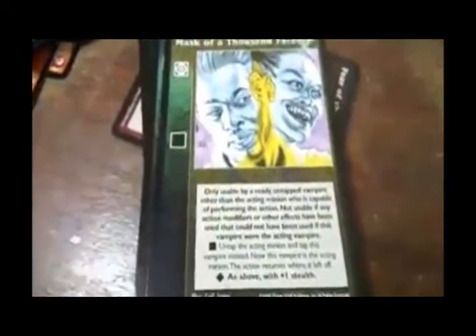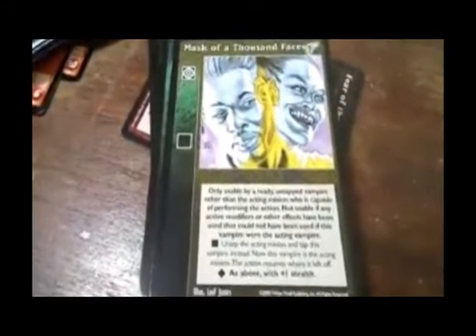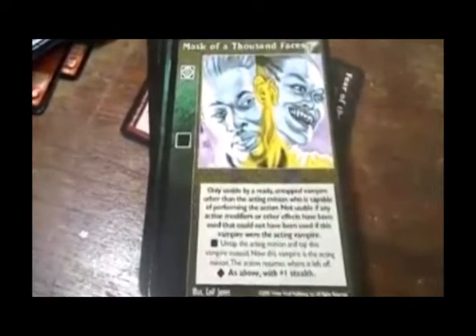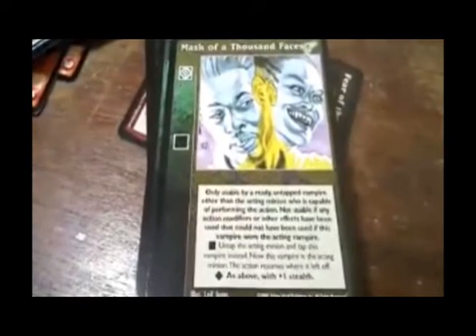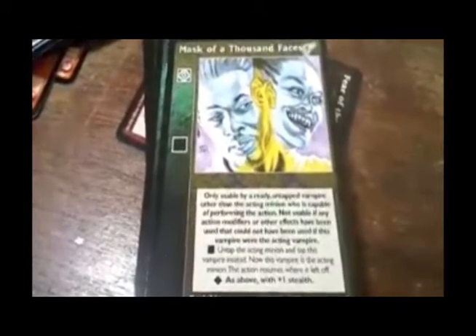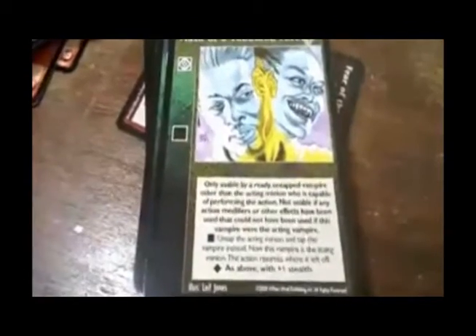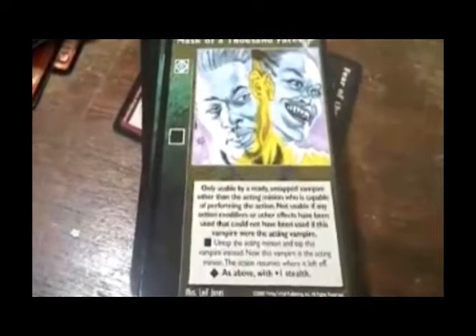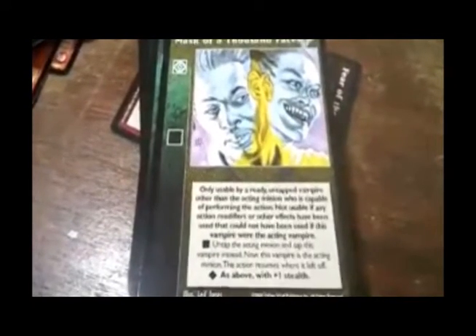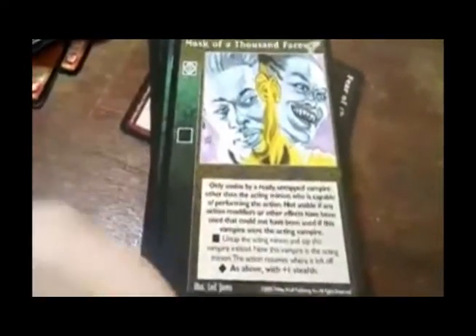Mask of a Thousand Faces — only usable by a ready untapped vampire other than the acting minion who is capable of performing the action. Not usable if any action modifiers or other effects have been used that could not have been used if this vampire were the acting vampire. Untap the acting minion and tap this vampire instead — now this vampire is the acting minion. The action resumes where it left off. Advanced: as above, but with plus one stealth.